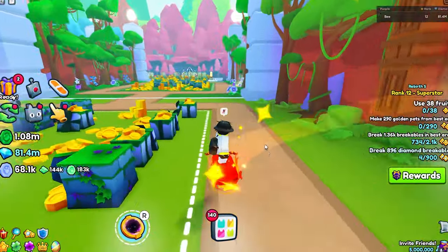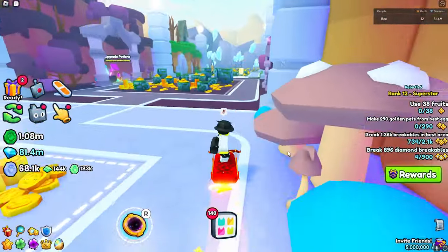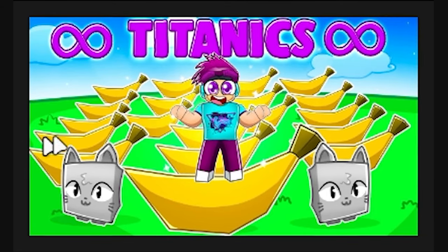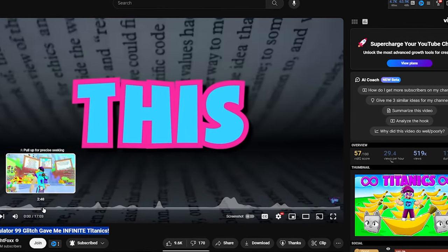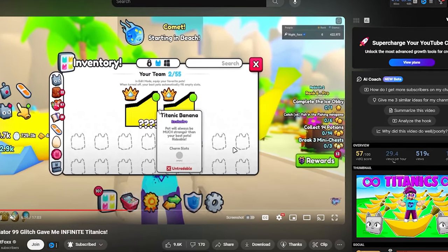A few months ago, a YouTuber named Nightfox actually found a glitch that allowed you to get pretty much infinite titanic pets and infinite huge pets. He made a video called 'Pet Simulator 99 Glitch Gave Me Infinite Titanics.' As you can see in the thumbnail, he literally got infinite titanic banana pets — he literally has two titanic banana pets, which is illegal because you're only supposed to have one of them.